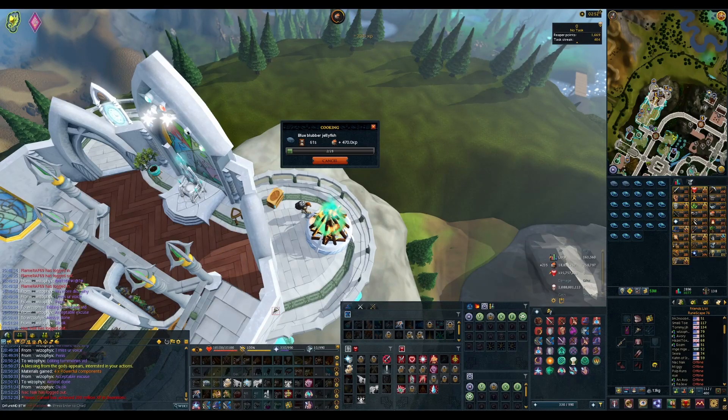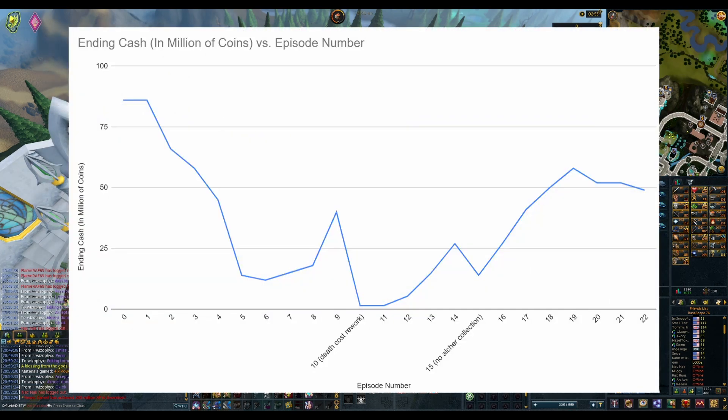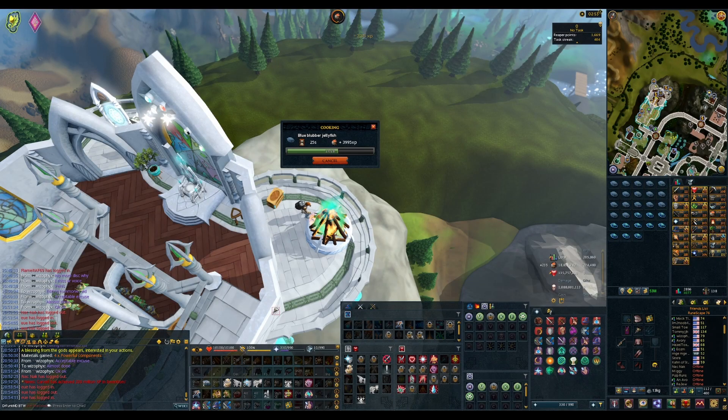Thanks for watching episode 22 of From Chump to Champ. We didn't really get too much progress — we did finish up EOFing our EZK so I'm now almost done with my melee setup. If you look at the graph we're currently at 49 mil, so yes the graph did go down, but that's understandable considering I didn't do much PVM — I did a little bit of Next but didn't get any alcs during that time. All the alcs came from clues, and a lot of those clues honestly haven't been thrown into the alcher yet, so money is going up but it's just not there yet. Be sure to like and subscribe — thanks for watching.